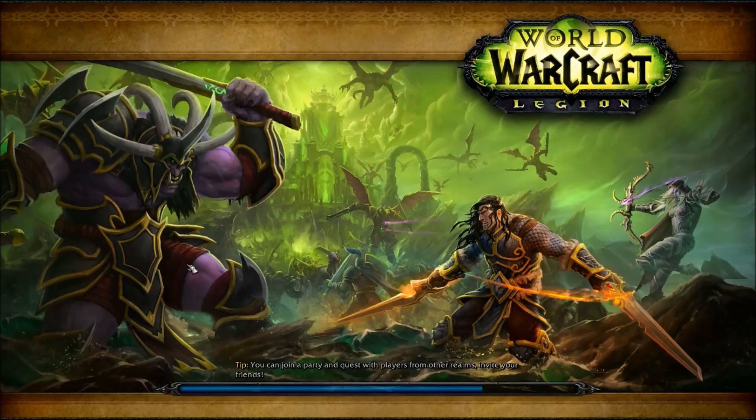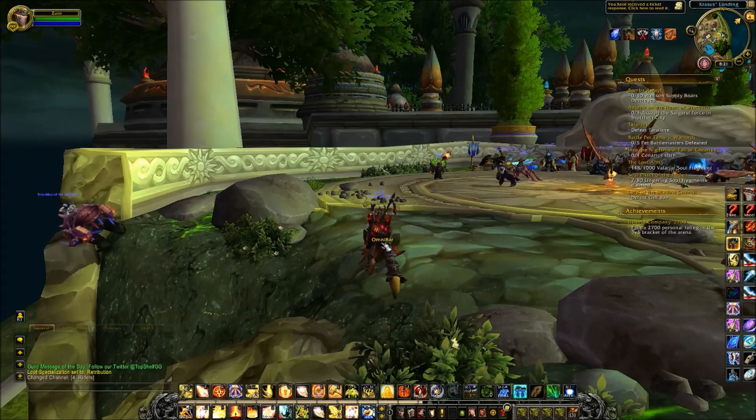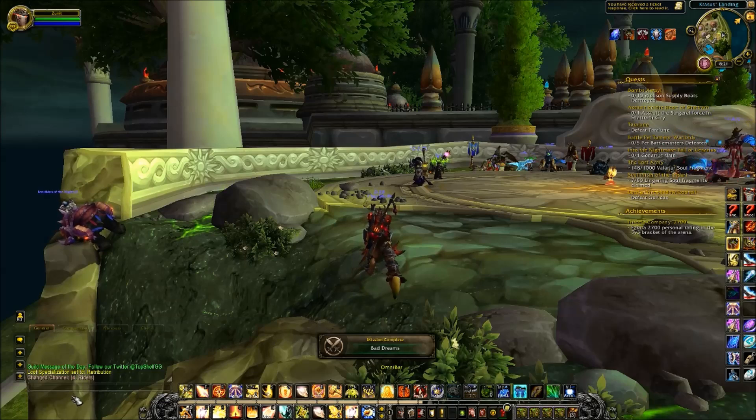As soon as you log into the game, Omnibar should be running, which is indicated by a small translucent grey box in the center of the screen. Drag this wherever you prefer — I personally like it directly above my action bar.